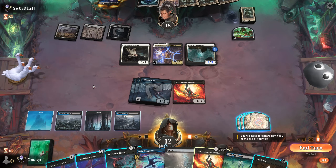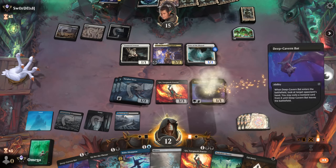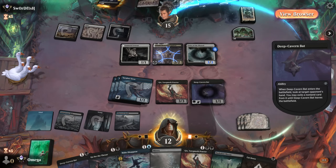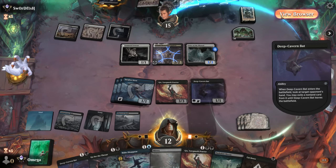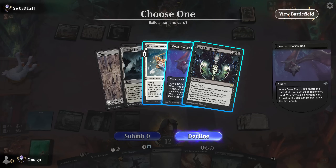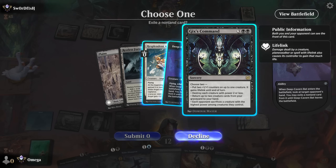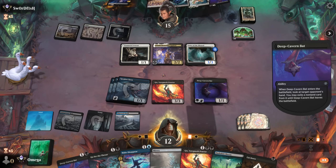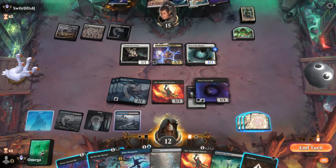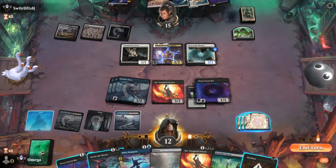We can actually go bat into Go for the Throat. I like it - then we can triple map token and try to get a four-four lifelinker. Geeks Command - this is problematic but we have some good decisions here. He wants to play this - we need to counter it. That means we cannot counter Geeks Command. I don't love this play but I think we have to go for it. It's not great but we have to do it.